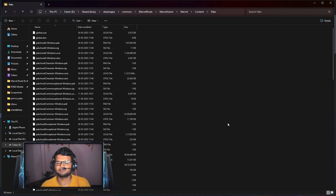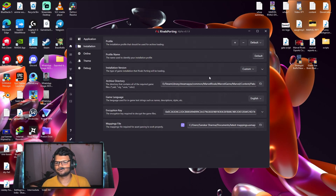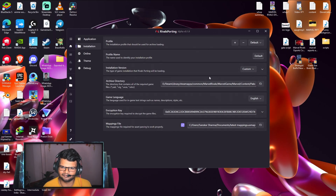Copy this location by pressing Ctrl+C. Depending on your PC and your installation location, this pack file path might be different, so make sure to find it via Steam. Otherwise you might get a random file location and Rival Sporting will not work.